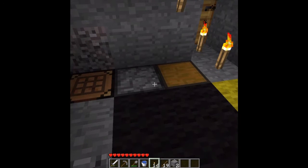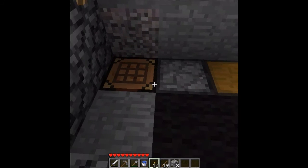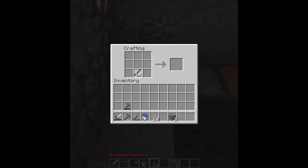All you will need is a bucket of water, some torches (optional), some sticks and two cobblestone or iron or diamond or gold or wood — any of those. So firstly, we will create a hoe.